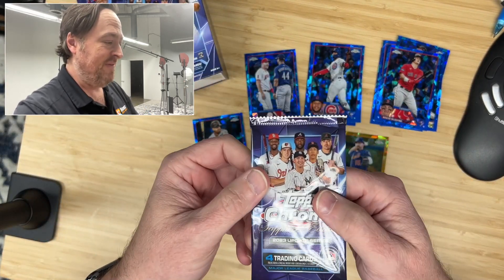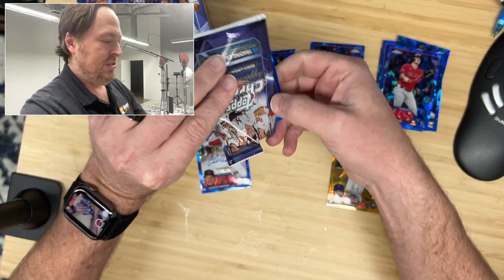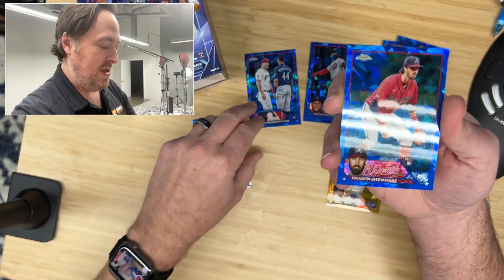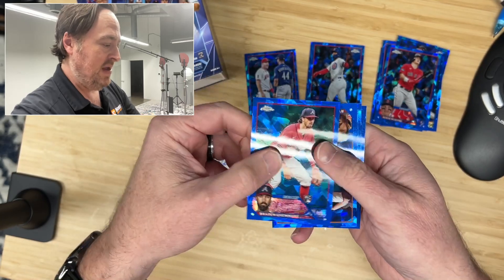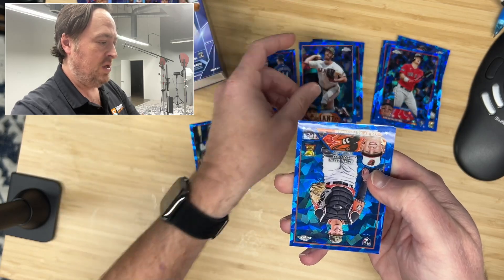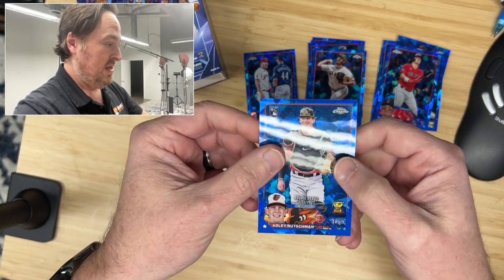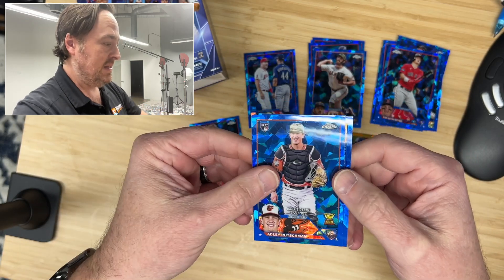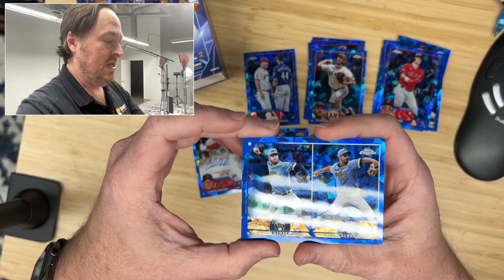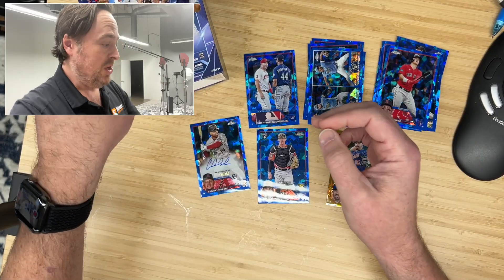Pack number five of Topps Chrome Update Sapphire Edition — should have a couple more parallels, but not in this pack. We got Brennan Shoemake, rookie for the Atlanta Braves, and Ryan Walker for the Giants, also a rookie. Adley — nice! Adley with the rookie debut right there, our first real rookie hit. And we got the Brewers: Peter Strzelecki and Jason Alexander with the rookie combo, going into the rookie pile.